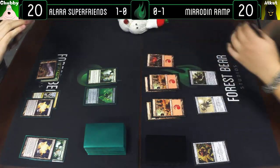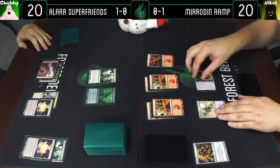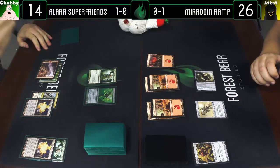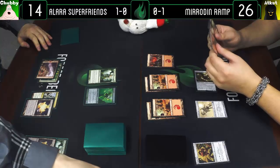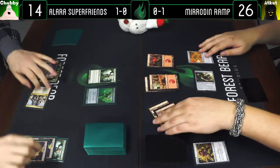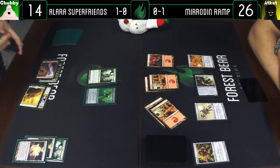Play Mountain, attack you for six — I'm going to take six. I hadn't taken damage yet, so I go up to 26. I'll play a Goldmere, enter go. Crack Panorama into turn, fetch up a Plains — I got a 3/3.